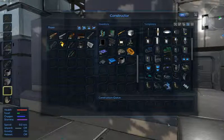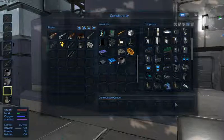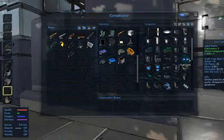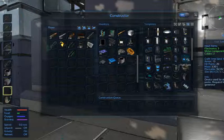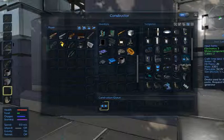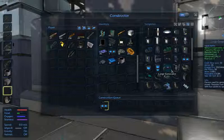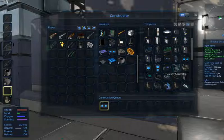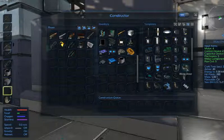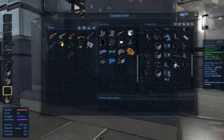Hi everybody and welcome to a new episode in Empyrion Galactic Survival where we're continuing to build our small vessel interior. We need two fuel tanks, we don't need a gravity generator, we don't need a warp core either even though we can build one. We need an RCS so that we can turn.